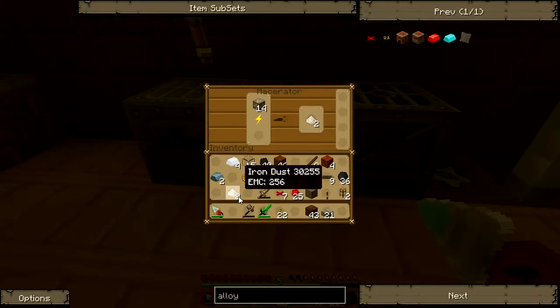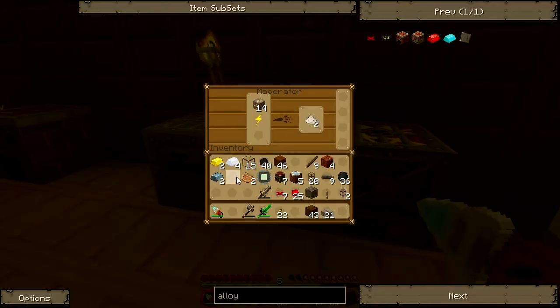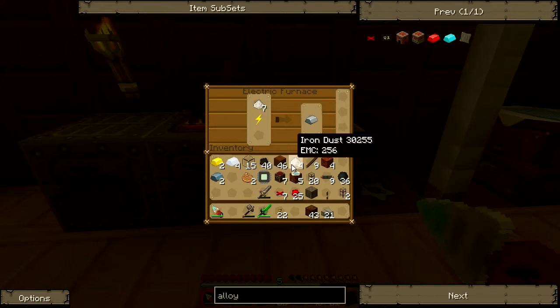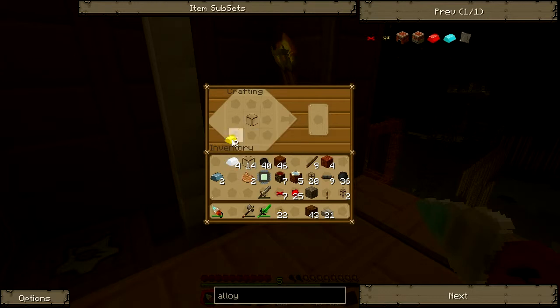I'm a little held back right now. I have iron dust - what am I doing here? Let me swap some of those in. Gold pipes are quite handy, they speed up everything in the system. I also need a battery for my chainsaw. Get rid of this axe.